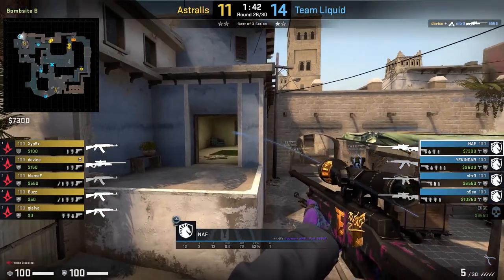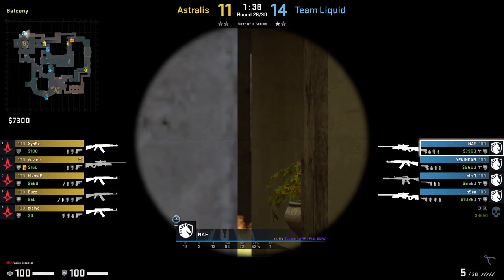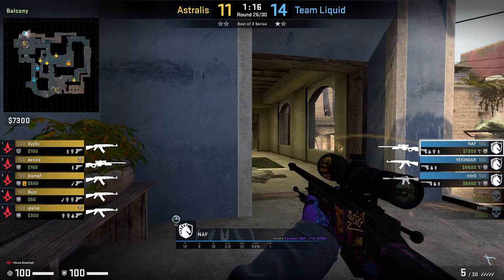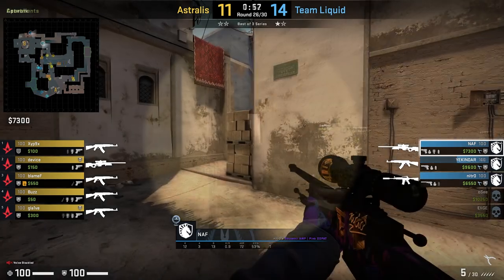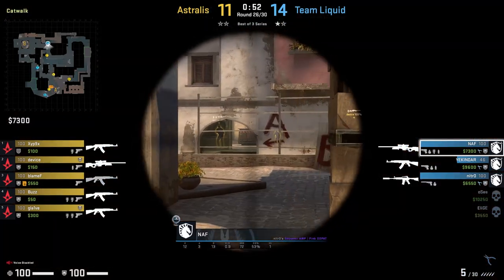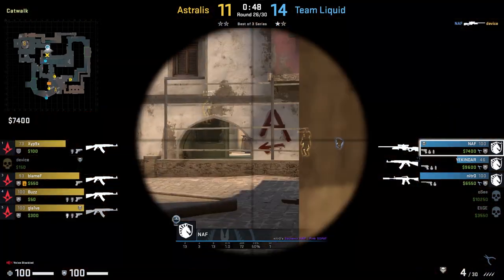Once you jump onto the van you're able to jump onto the balk as well and hold a deeper angle. This is where NAF holds the pixel gap into underpass. After a while he'll clear deep apps, and once Astralis take the A site, the AWP becomes a very powerful weapon from short. You can often lock down the cross from default to triple, and holding from short with the AWP also allows you to punish any lurks from the middle position.